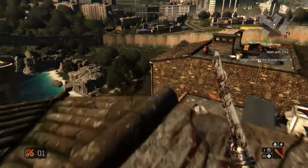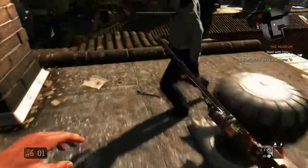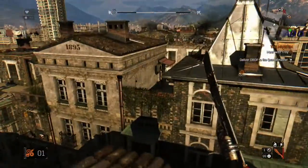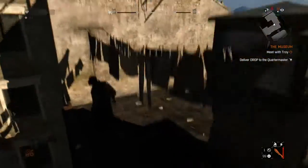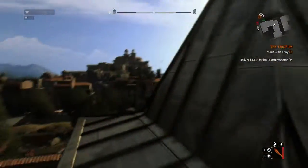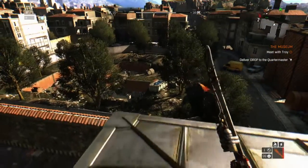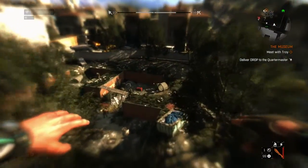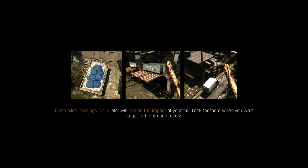Now once you have the suit, it doesn't allow you to fly — it's a glider suit, I'm gonna tell you that now. I died a couple times. Yeah, you can get around from place to place a little bit easier. There's not a time limit, but if you're not careful you can't just stop in the middle of it. I'm gonna show you this — I'm gonna jump, glide. Gliding, gliding. But you can't quite stop and that's gonna kill you — that's gonna probably kill you better than just falling.